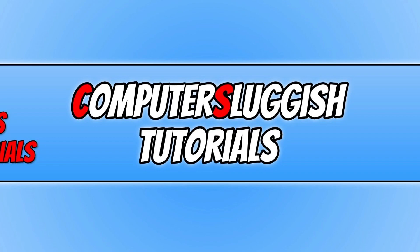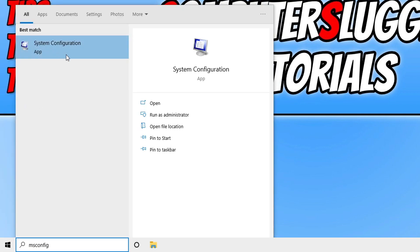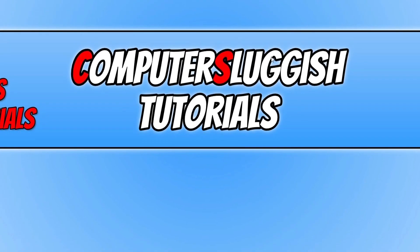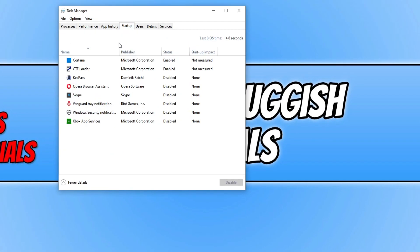If it still won't launch, open the Start menu, type 'msconfig,' and open System Configuration. Go to the Services tab, select 'Hide all Microsoft services,' then click 'Disable all' — but make sure you have not disabled your security software or any other services you want to keep running. Once you're happy, press Apply. Then right-click your taskbar, open Task Manager, go to Startup, and disable any programs you don't need starting with Windows — for example, Cortana or CTF Loader.